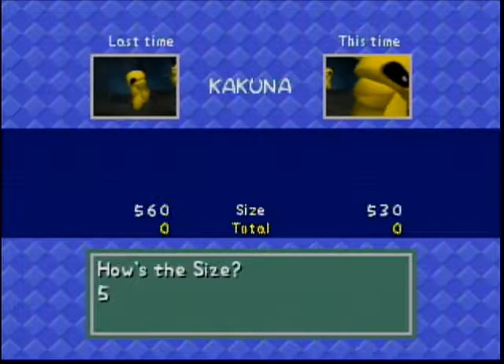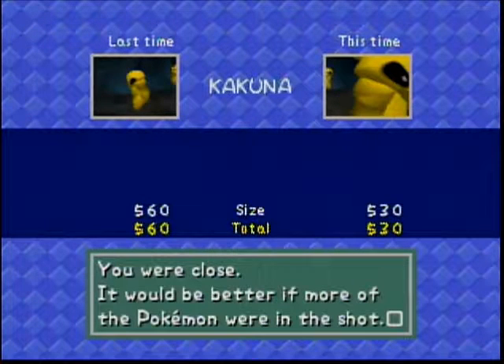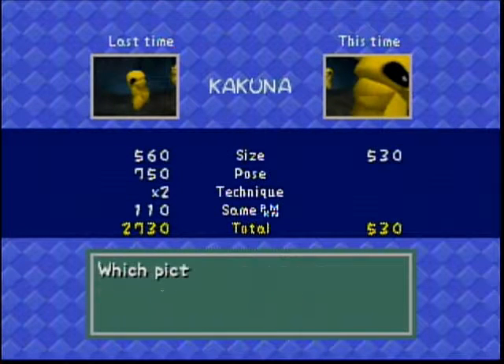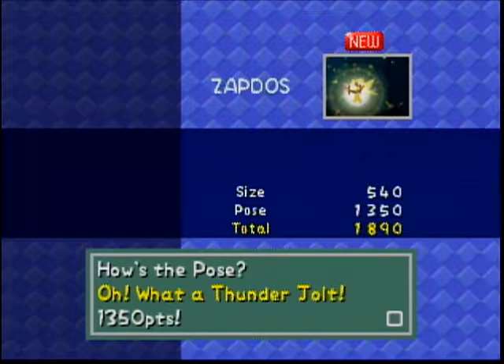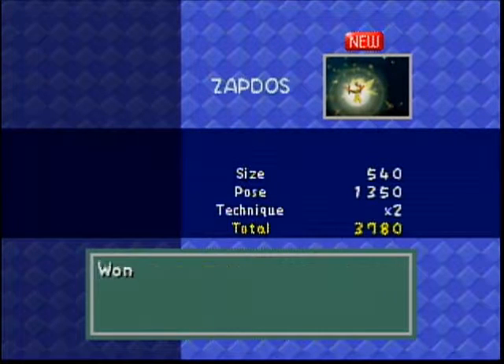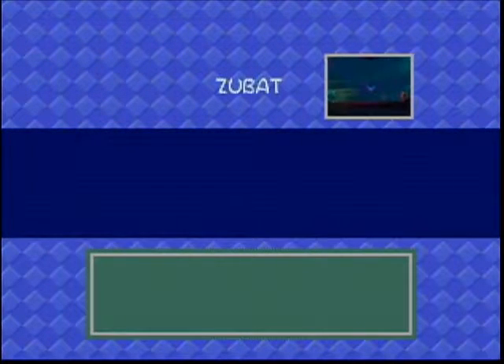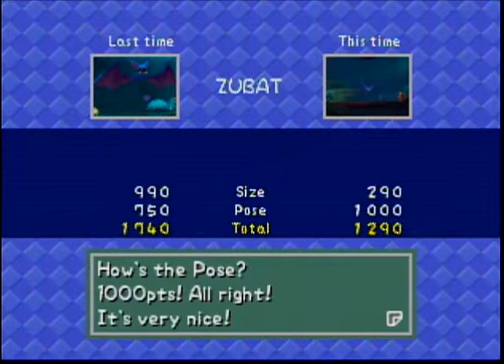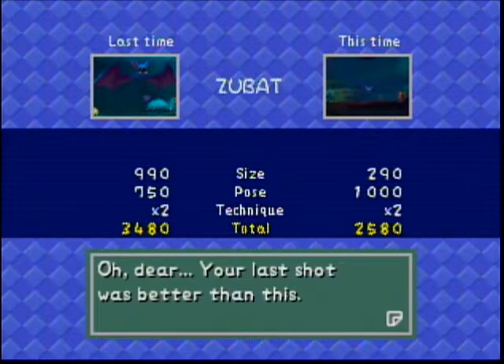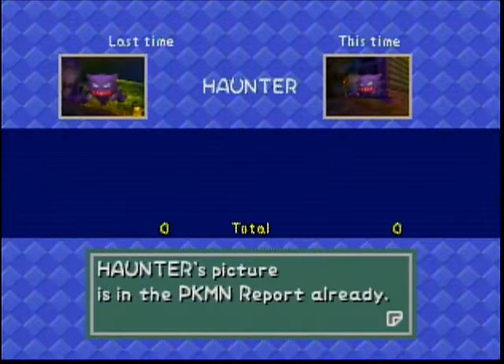And Kakuna - oh my god, it's too big. It'd be better if more of the Pokemon were in the shot. Of course, too much of the Pokemon is a bad thing - I'm well aware of that. It's Zapdos - what a thunderjolt! 1350 points. Try in the middle of the frame again, how do you always do this? A Zubat - its size really sucks, but I like its pose. Another Haunter.